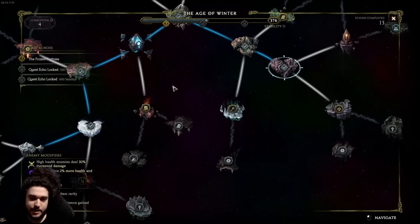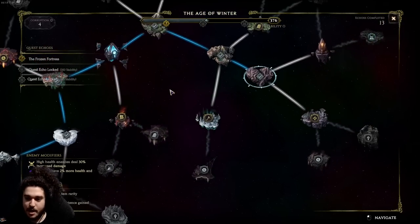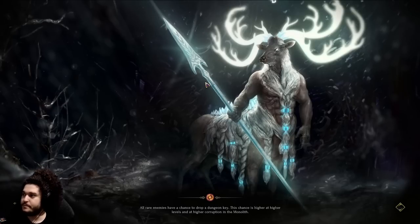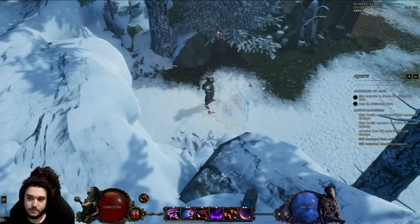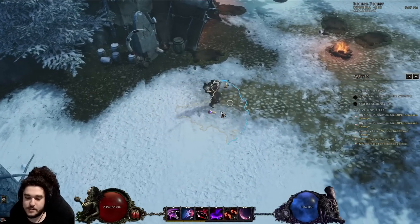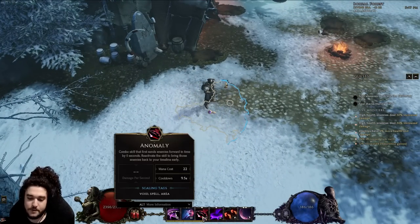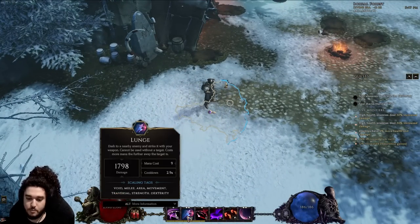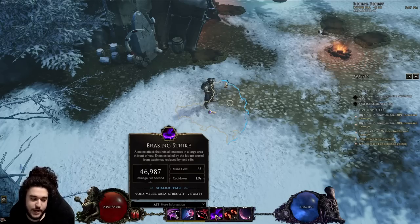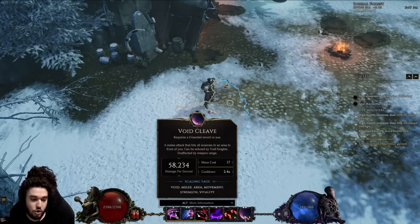I'm currently in a level 90 timeline and I'm going to run this area to show you guys. On here we have mobs that do about 30% increased damage, and that's pretty much it right now. I use Anomaly for self-buffing, Lunge for mobility and a little bit of damage, and Volatile Reversal is really only for bosses so you won't see me use it often.